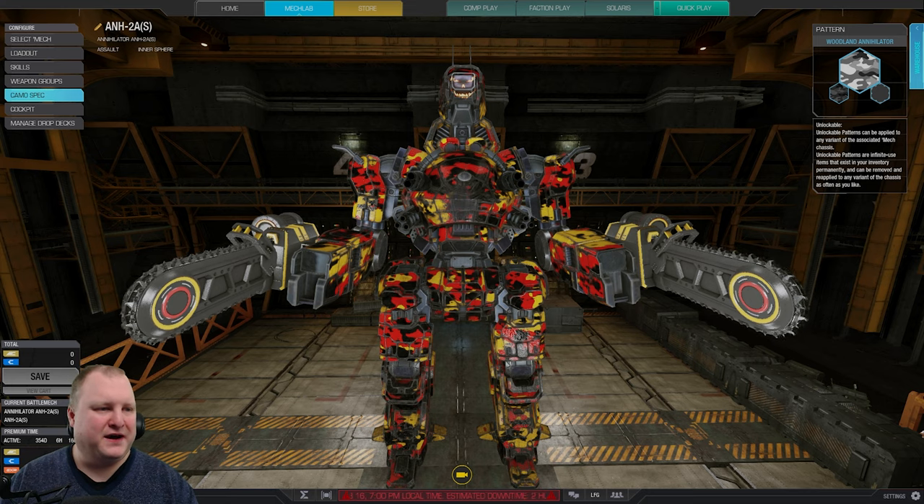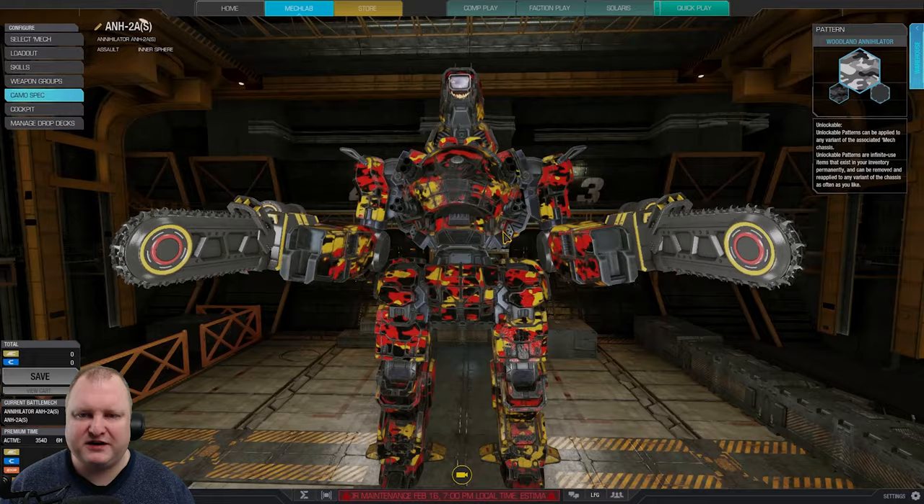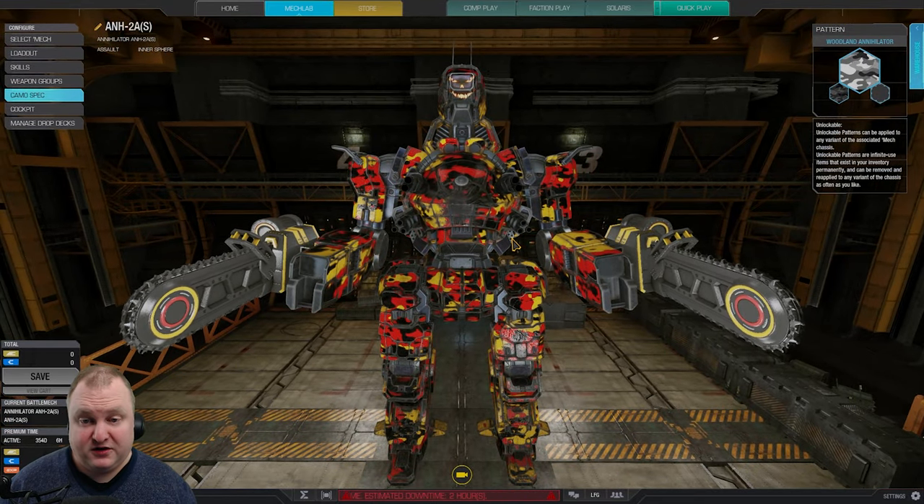With that out of the way, how do you build mechs? First and foremost, think about what mech you want to build and what's available. What weight class is that mech? Is it a light, medium, heavy, or assault mech - like this Annihilator 2A right here? Once you know that, you can think about what role you want this mech to fill.